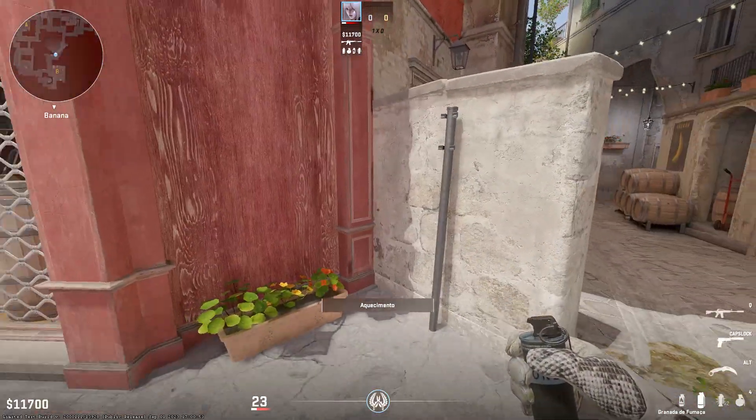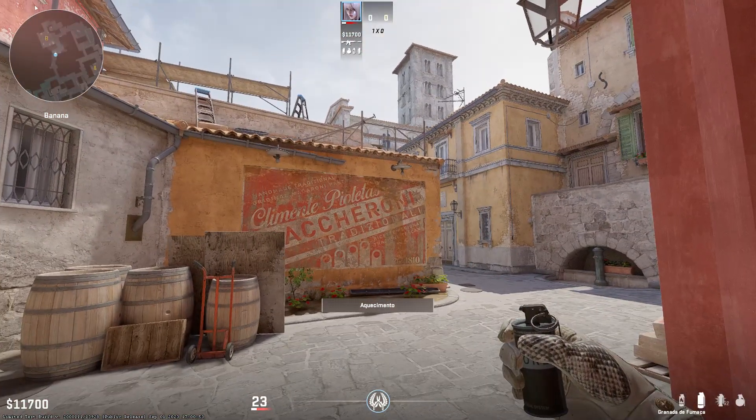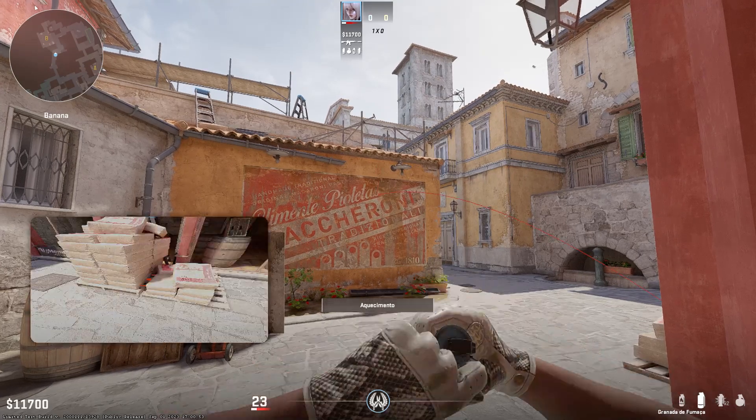So basically, draw the smoke, get right here in this corner, and you want to aim to the right side of the R. You don't want to aim too close to the R, otherwise the smoke will go inside church. So make sure you aim to the right a little bit.